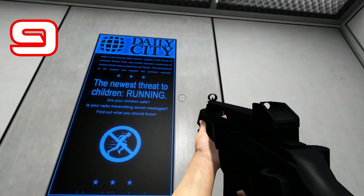Number 9: And this is part of the same elevator broadcast. It says, quote, 'Is your radio transmitting secret messages?' end quote. What the hell is that all about?